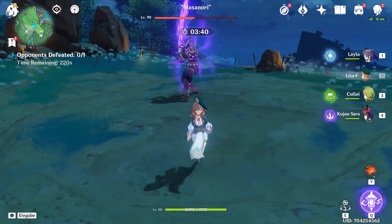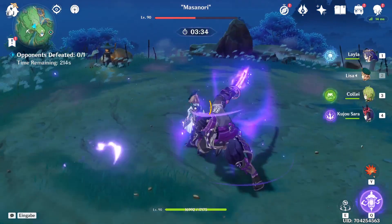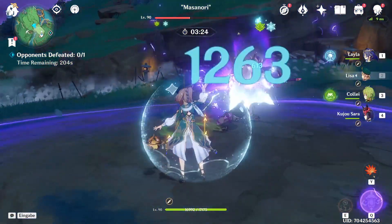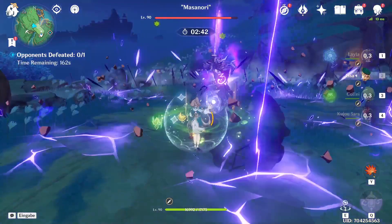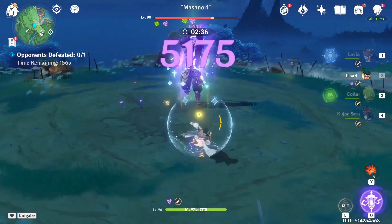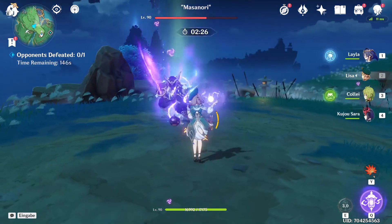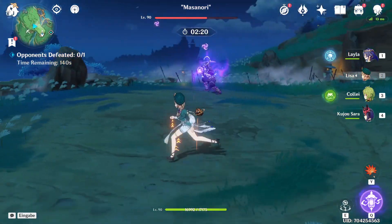Especially considering it has a pretty big AoE and is hitting all opponents in that AoE for 60k damage, and it's really easy to set up. This time I normal attacked first before using the skill, and since I have Solar Pearl, I get more skill damage if I normal attack before using the skill. That's probably why I got over 70k — 73k. I gotta remember to just do one normal attack before casting the skill.